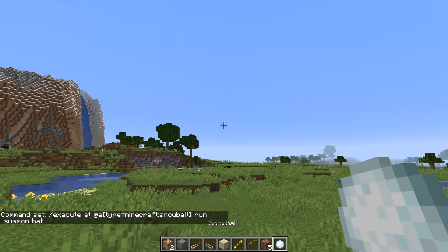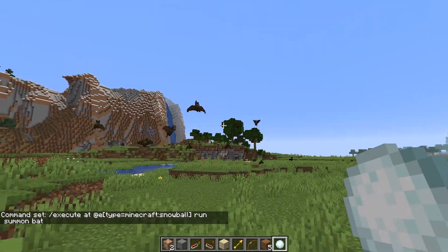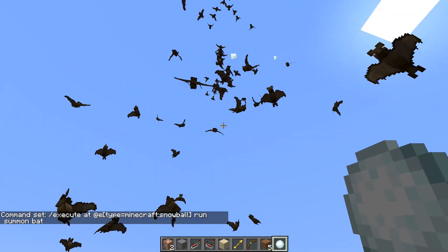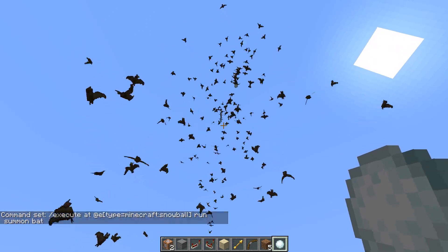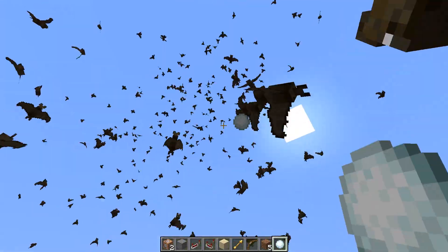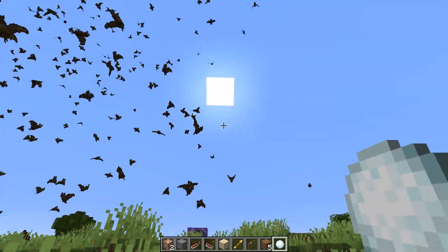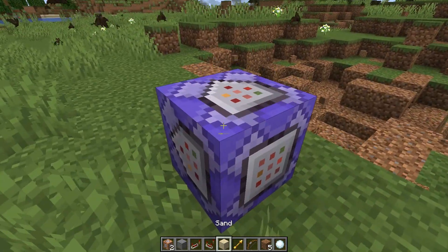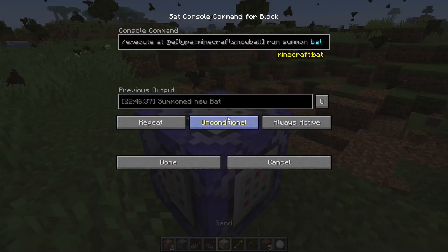I forgot to put always active. When I throw this it would summon a bunch of bats wherever it goes. If we just spam that it would summon a bunch of bats - see that? It just keeps summoning bats wherever it goes.